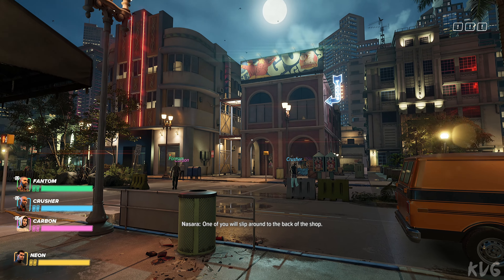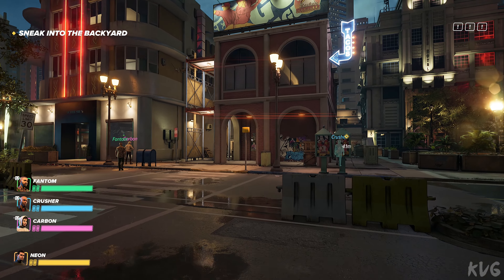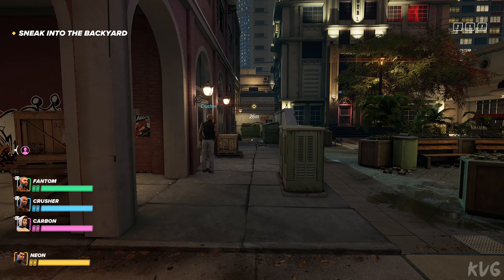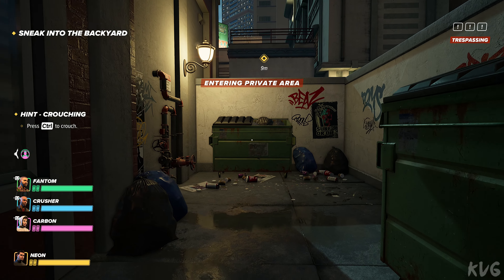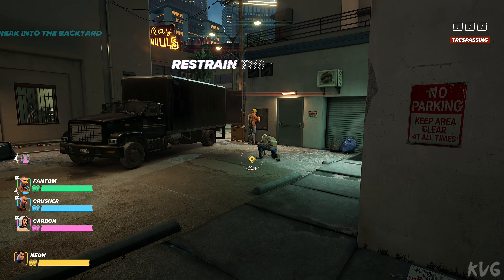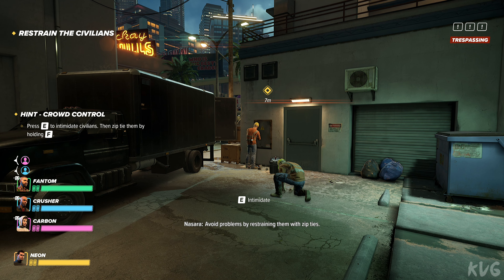One of you will slip around to the back of the shop. Do not let simple obstacles deter you. You must handle any civilians. Assert a threat of violence and they will become biddable. Avoid problems by restraining them with zip ties. Down, motherfuckers!